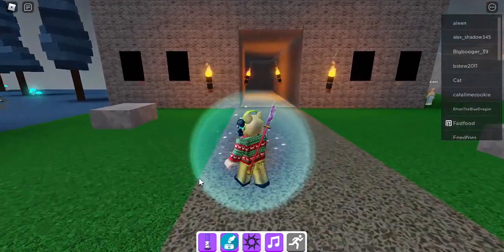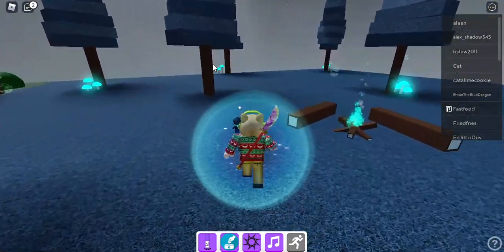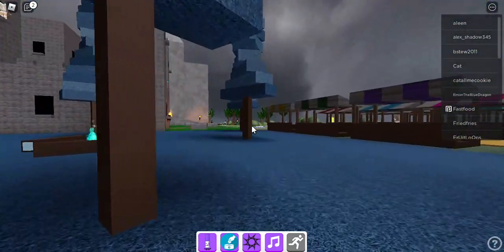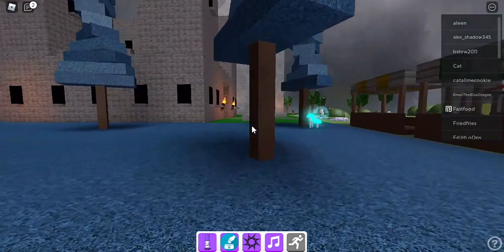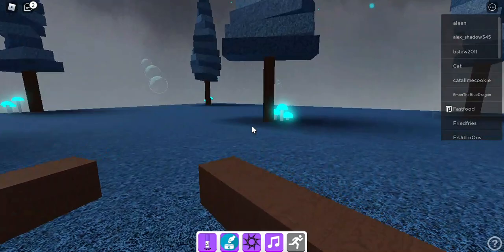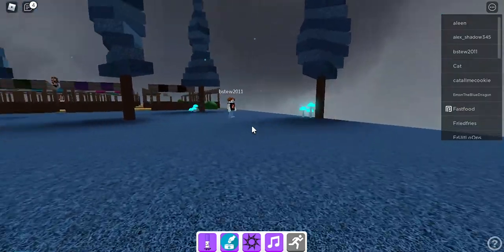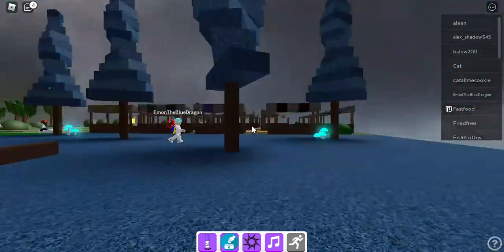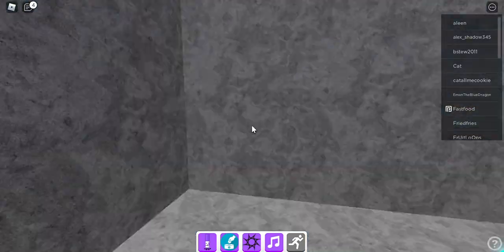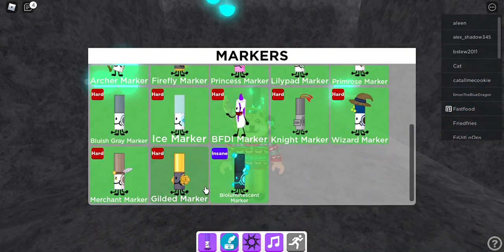I'm going to be showing you how to get the first one. You're going to have to go here, go over here, and click this mushroom. You've got to do these in order — click that, that, this, this, and then this. And then you get the luminescent marker.